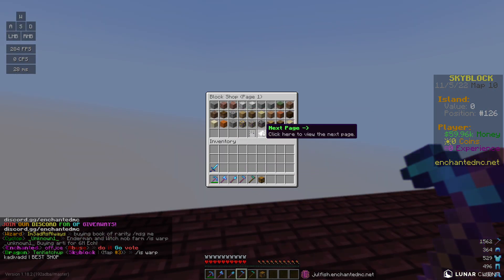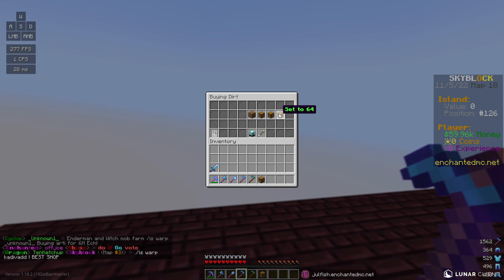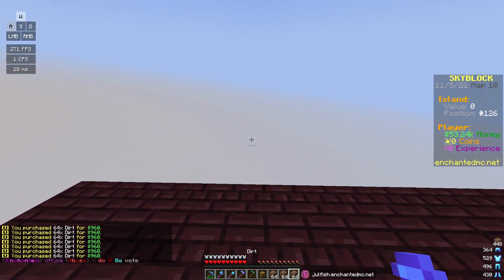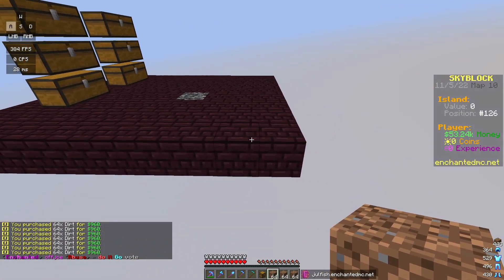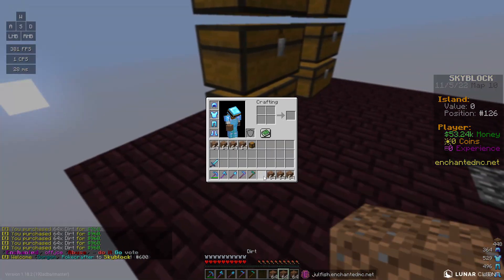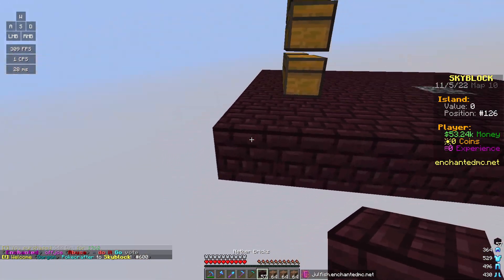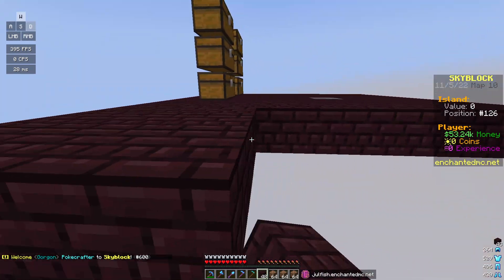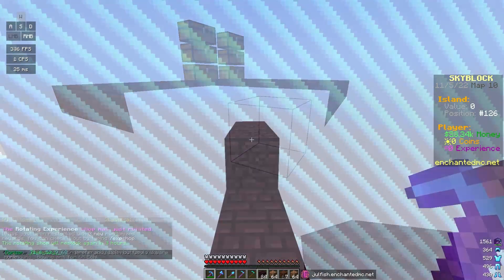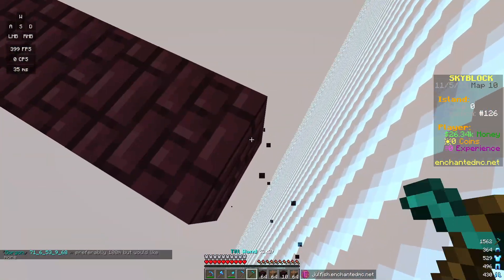You might be wondering what farm is meta right now. I asked the server chat and they told me the best meta farm right now is sugarcane! So we are going to set up a pretty sizable sugarcane farm here on my island to get us going. I don't want to spawn too close to the sugarcane farm so I'm going to make the island a tiny bit bigger. I'll bring you guys back, but for now I'm going to get to work on this big sugarcane farm.